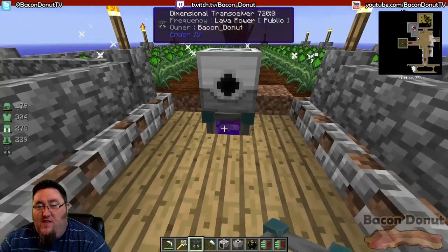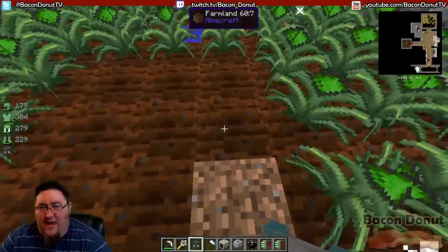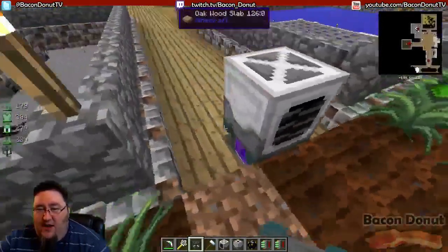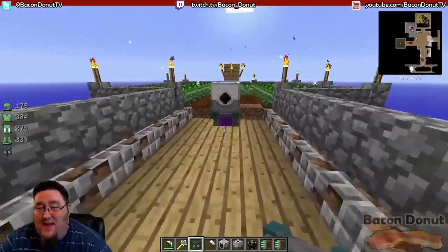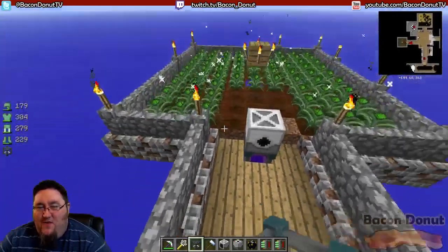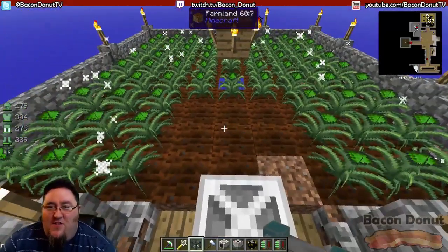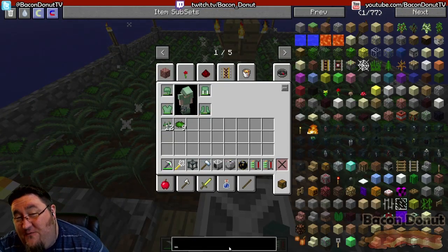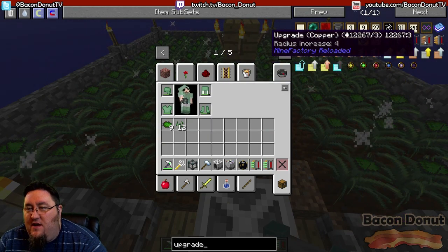Notice it only did a three-by-three — without an upgrade it only farms that area, which is pretty small. Our farm is a bit larger so we need to upgrade it. Normally this can be confusing if all you have is the harvester and you start putting in upgrades. To find the upgrades, just search for 'upgrade' — these ones that look like this come in various materials, and each one says 'radius increase' with a number.